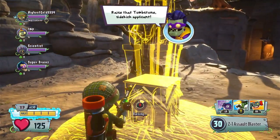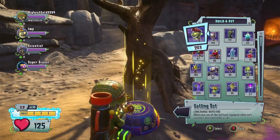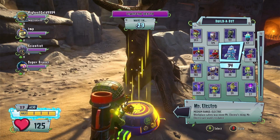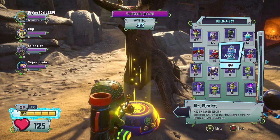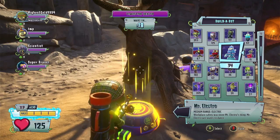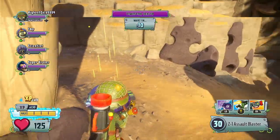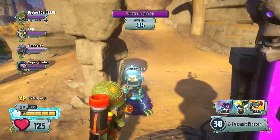Tombstone raised. Let's get a couple bots. Prepare for battling — plants are afoot. One of the bots, Mr. Electro, is a medium range electric bot. Workplace safety was never Mr. Electro's thing — Mr. Electro just wants to dance, and also shoot plants with lightning at medium range. He is very good for close range defense on graveyards, especially against those large crowds of weeds, because he has a lightning effect that will chain across multiple targets.